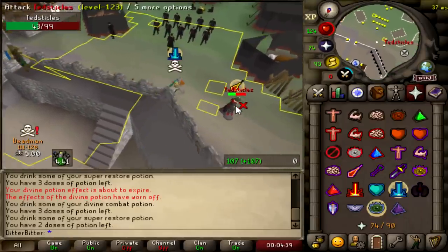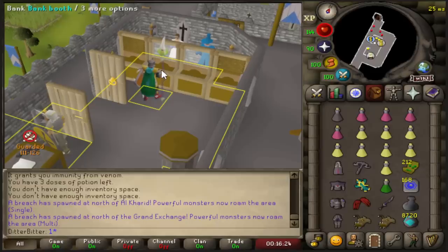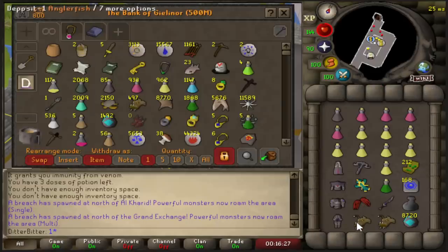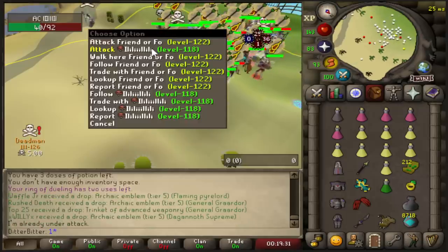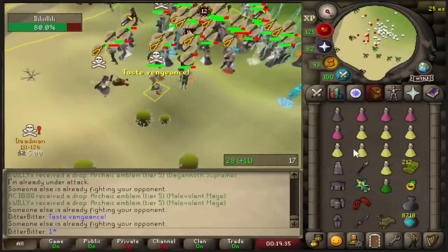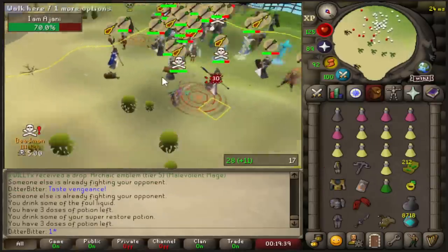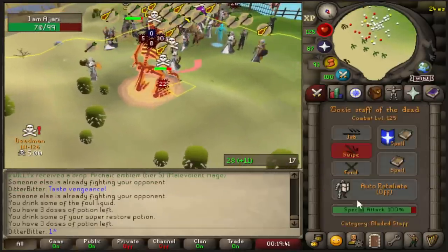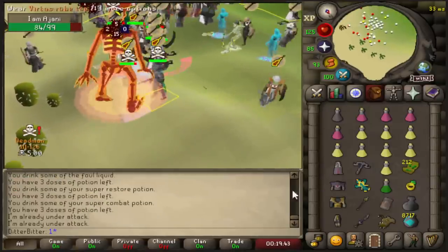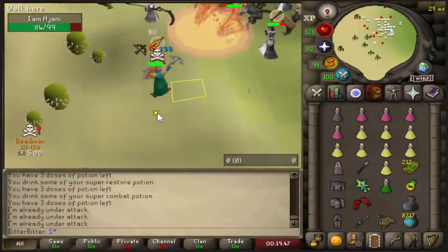The claws didn't come in clutch for that PKer with the zero staff. It's time for the breach — North of Alkarid. Ooh, that's not good odds to be honest. Catch a freeze. Nice. Oh you're trolling me bro. Go for the bolts.